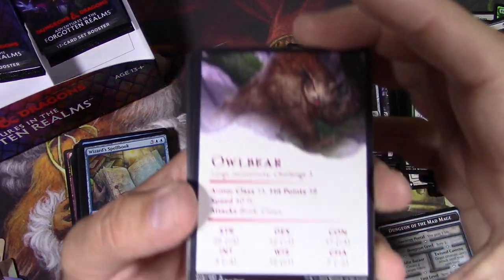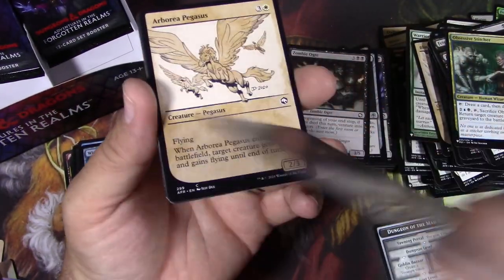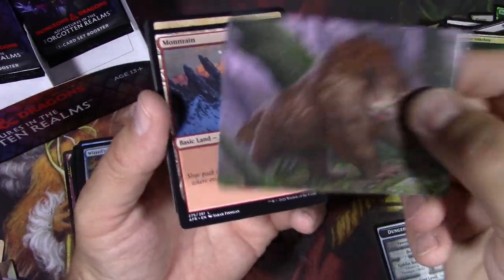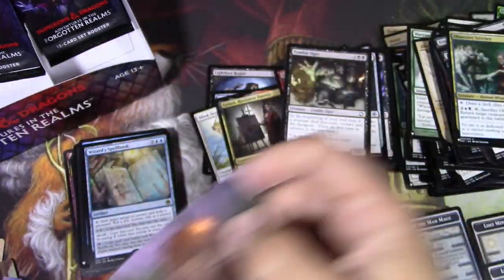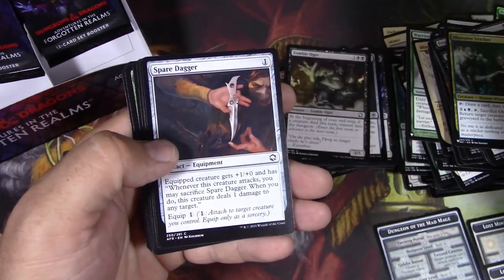Another classic right here — Owlbear with the stat block. Very cool. Yeah, these are excellent. Pegasus.